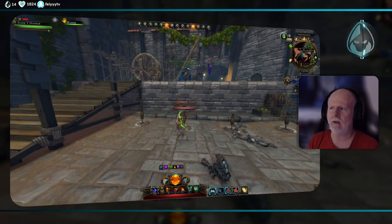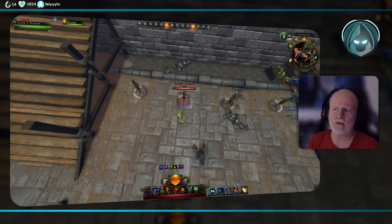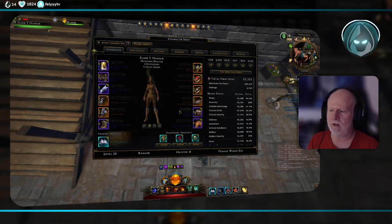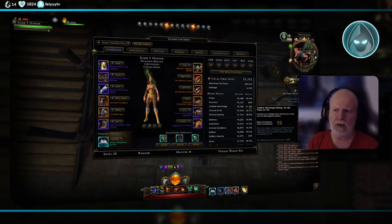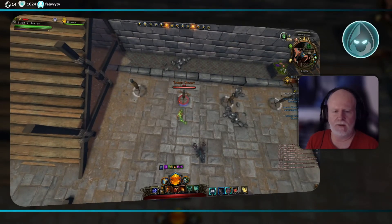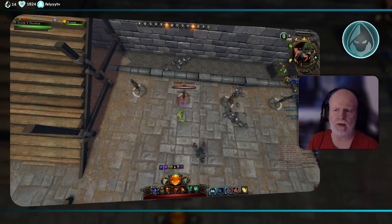So it behooves you — see here, I'm standing and it's blue because somebody went up. Thanks Ariel! You can see now I'm blue, so if I hit, this damage modifier will be added on top of my base damage. That is the purpose of having combat advantage.